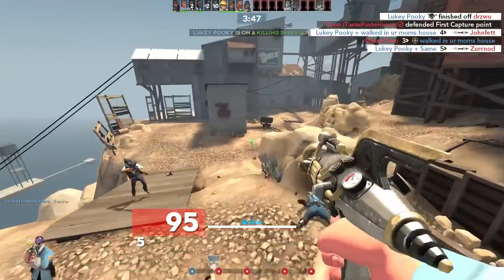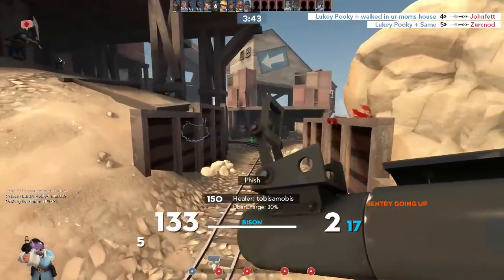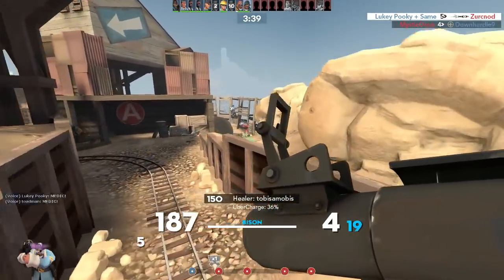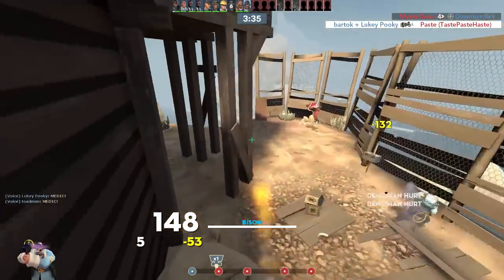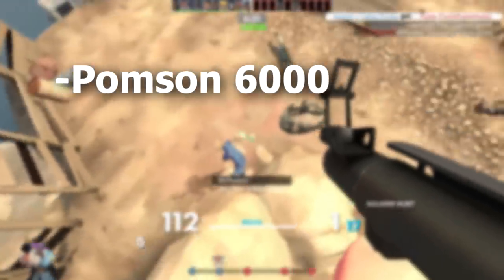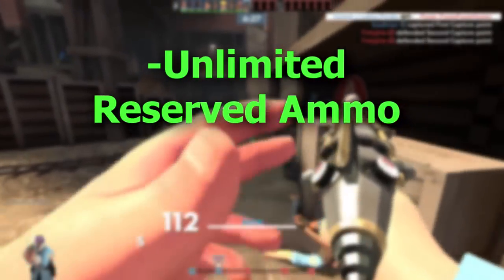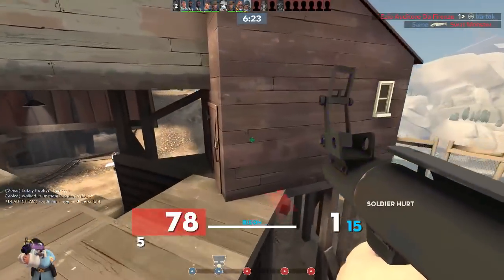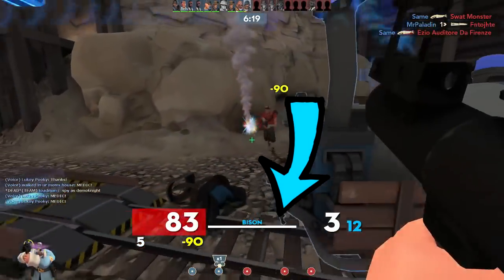The Righteous Bison is considered to be an energy weapon as part of the Dr. Groyd Bort Soldier Pack. The pack additionally includes the Cow Mangler 5000 as the primary and a couple of neat cosmetics. Energy weapons are loosely defined in the wiki and can be inconsistent with one another, although the Engineer's Pompson 6000, the Cow Mangler 5000, and the Righteous Bison all share the attribute of unlimited ammo and the penalty of 20% damage against buildings. All three of these weapons additionally have a special little ammo bar that displays the ammo in your clip.